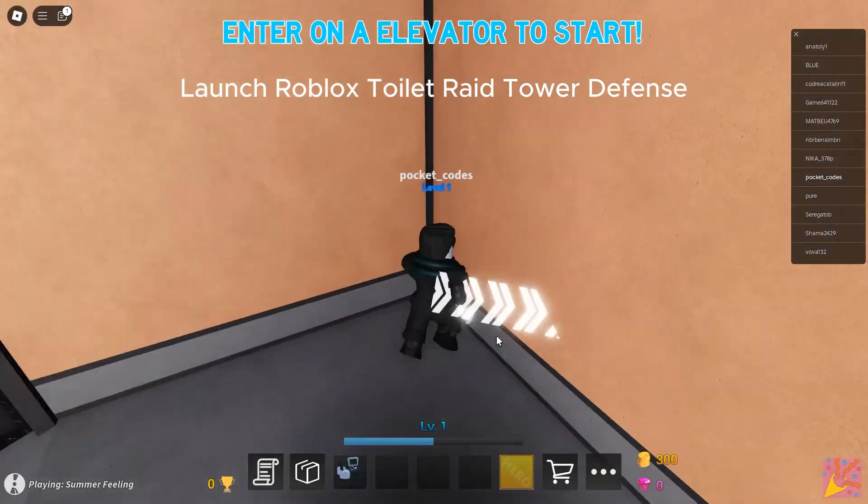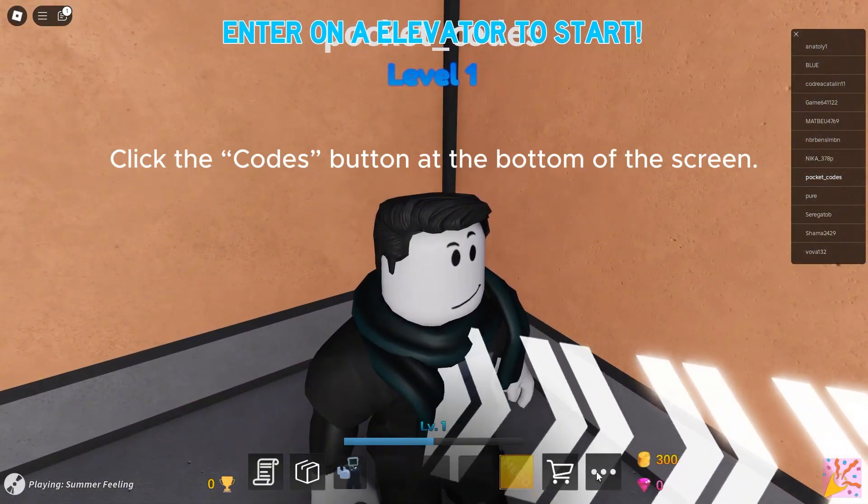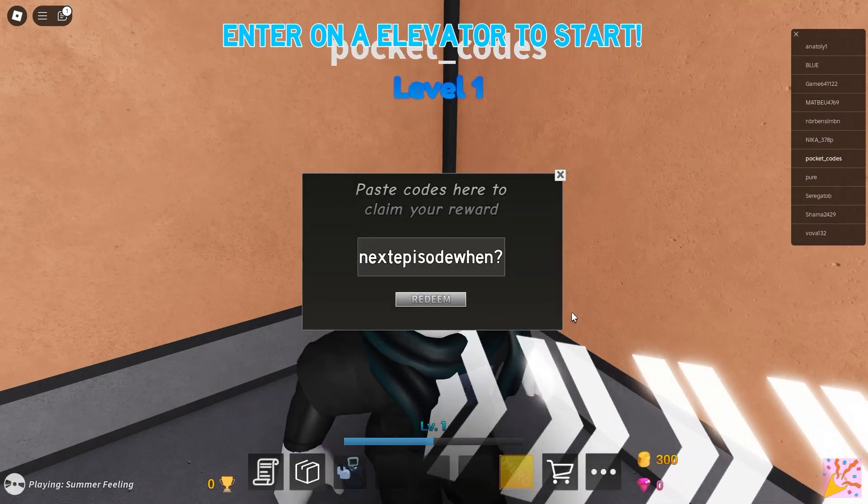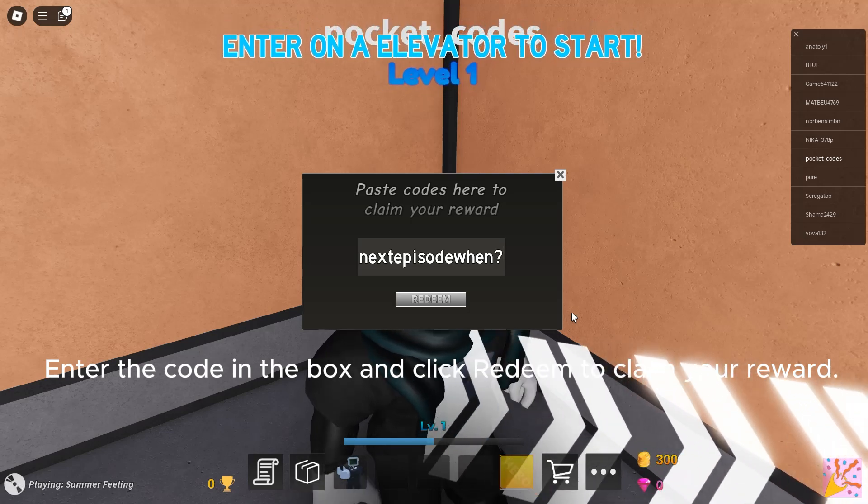Launch Roblox Toilet Raid Tower Defense. Click the Codes button at the bottom of the screen. Enter the code in the box and click Redeem to claim your reward.